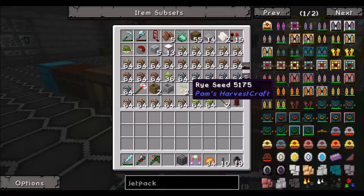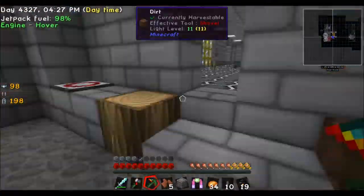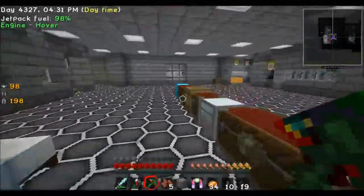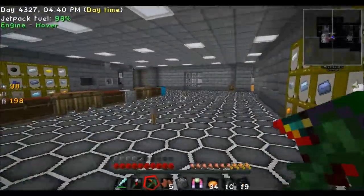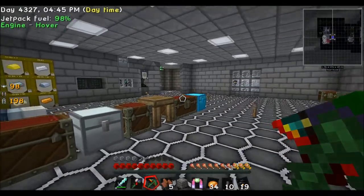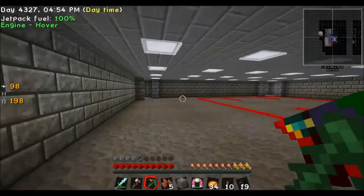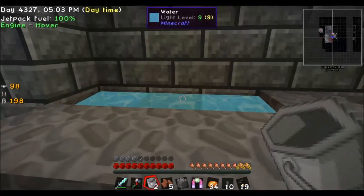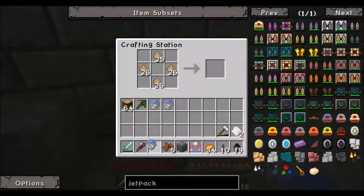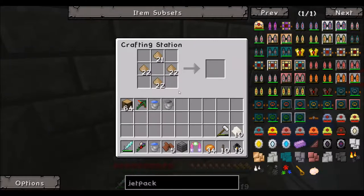Well then I want to make some more books. I think I need wood chips and the hammer. We go down two layers. Yeah, there it is. We have pockets here and some wood chips. So we can make some more books - we need a lot of books.